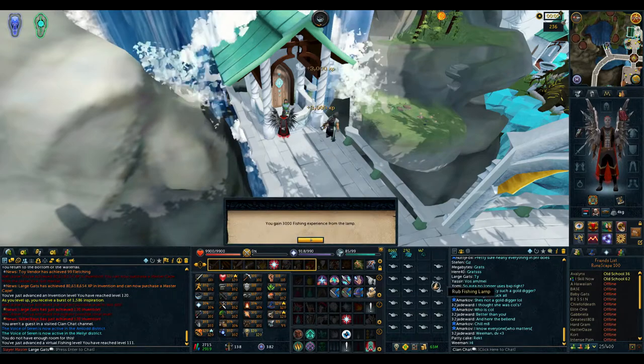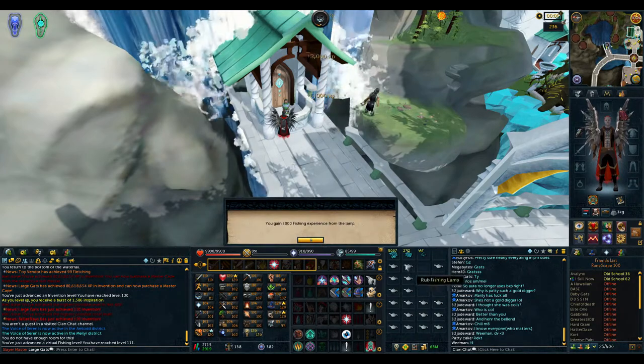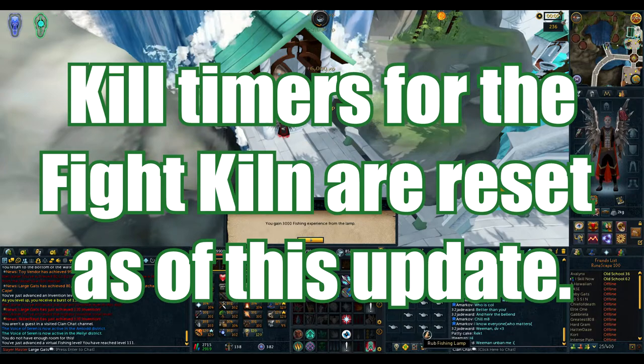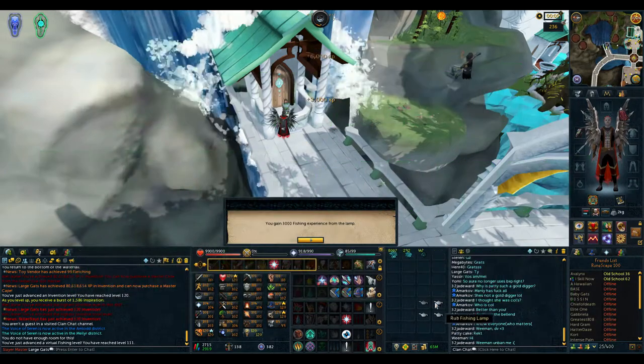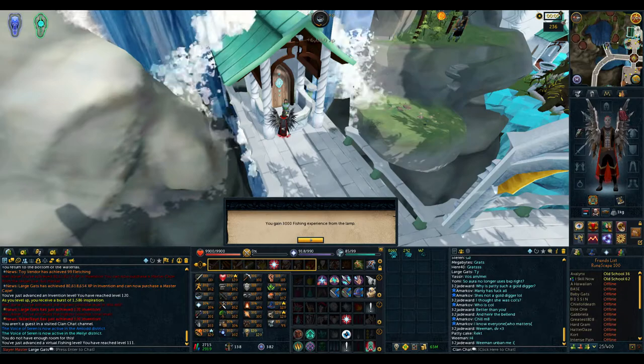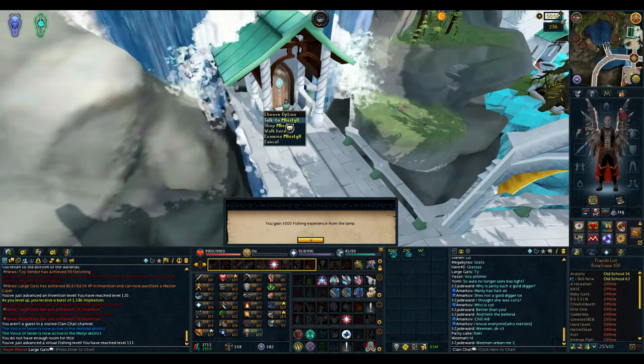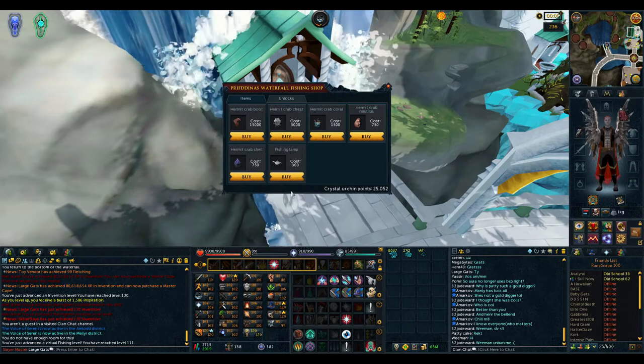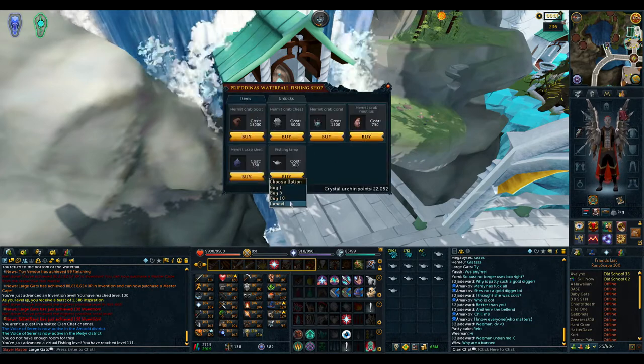Anybody who's already done the Fight Kiln prior to this update, your Fight Kiln timers will be reset. So if you want to go for the high records, you're going to have to start again. I'm not too mad at this — it was ridiculously easy. And hey, maybe it'll make onyxes go up a little bit, make it a decent moneymaker, and make the cape a little more prestigious.